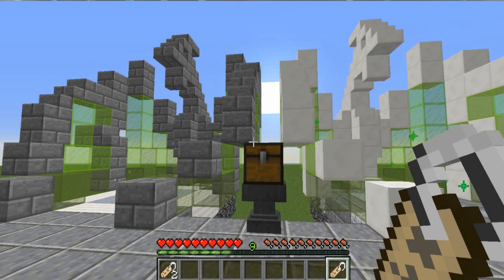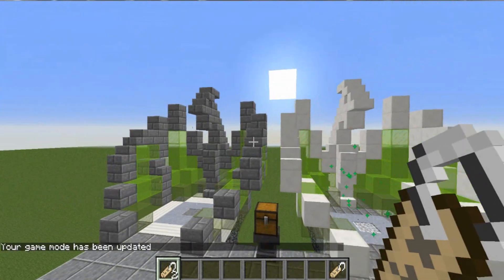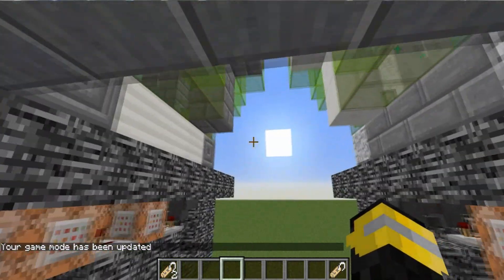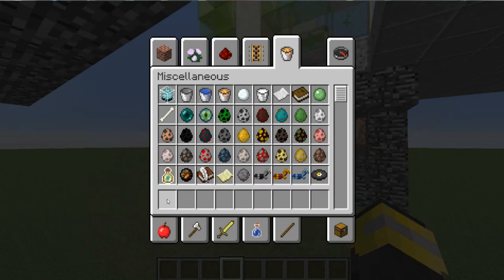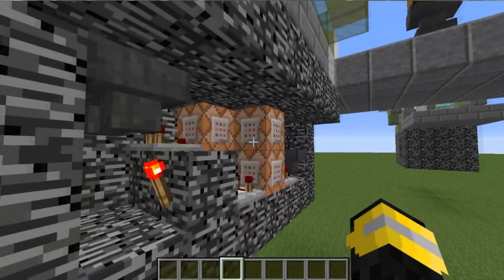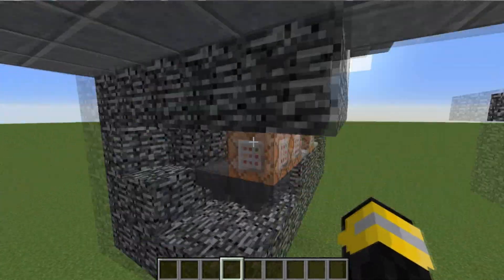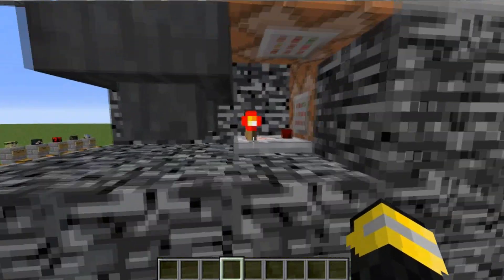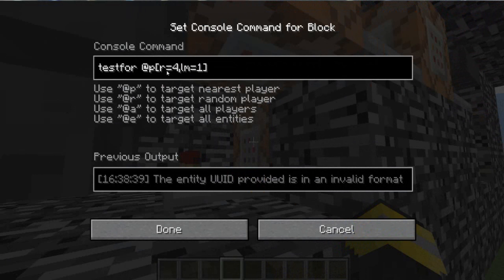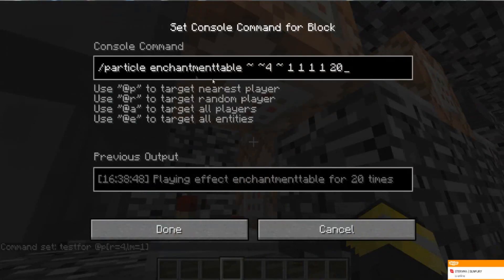This will definitely come in handy in other maps. There is no level gap on this - you can do this from level one all the way to level 10,000, but good luck carrying all 10,000 things. Anyway, how is it structured? There is a hopper clock which has an output that pulses, and this checks for a player in a radius of four with a level minimum of one. Since all upward levels are included, we do not need a cap. This makes the enchantment table particle effect, which results in these runes.